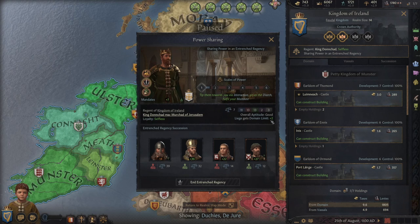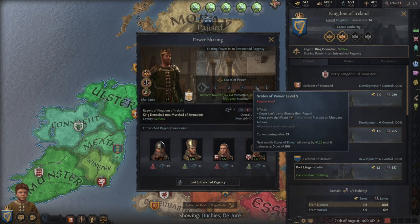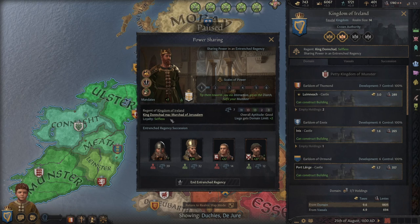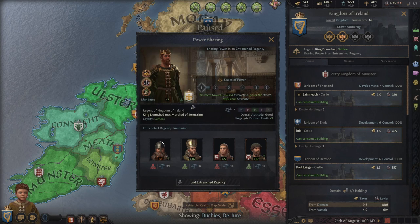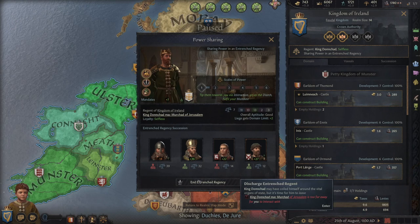Since we're a child, we're in a regency. You can check the regency info by going to the realm page at the top. We're sharing power with my uncle. A benefit of regencies is an extra domain limit of +2 thanks to his aptitude. My uncle's loyalty is listed as 'selfless,' which means it's unlikely he'll perform a coup. On the left are tasks we can assign him: fill coffers, swell armies, promote authority. I want more gold, so I'll put him on fill coffers. When we become an adult at 16, we'll be able to discharge him.